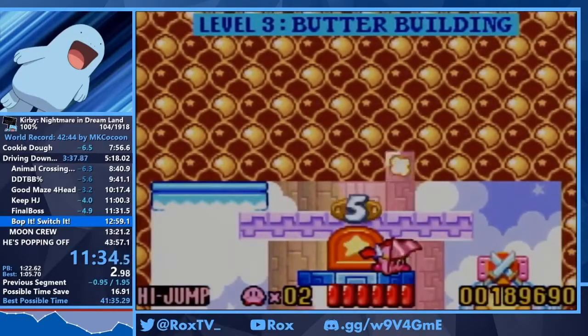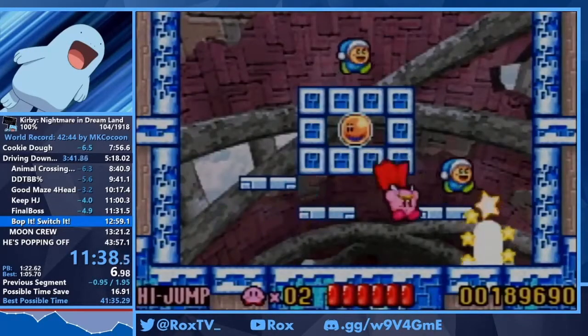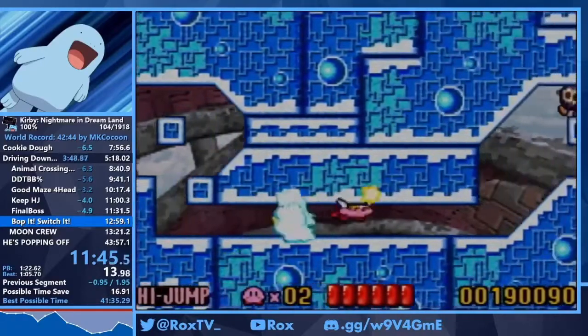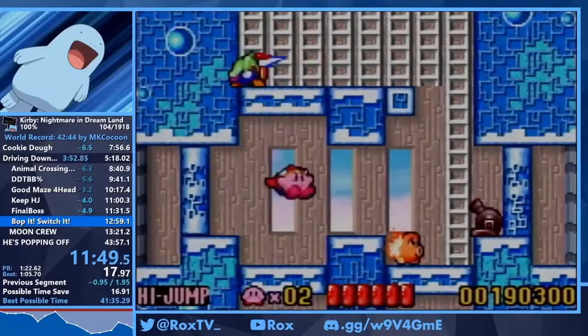Next up is 3-6 — our second switch in the game. We have a strat called KO Boomer — I named this strat. It's right there — kill the Boomer. That's actually a three-frame window to get that crash bomb.